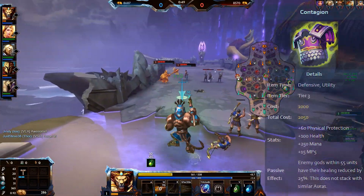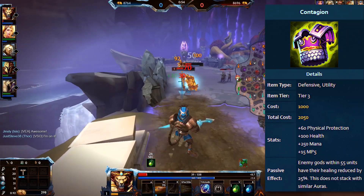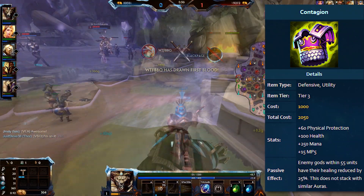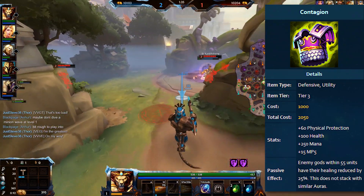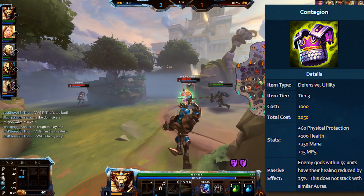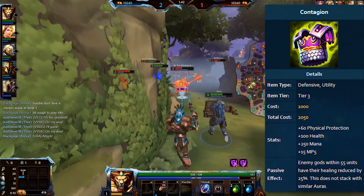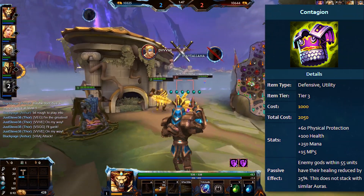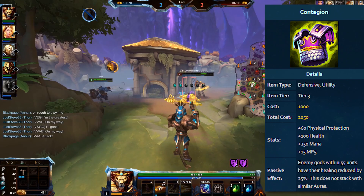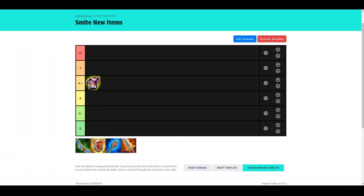The first item on our list is Contagion. Contagion is a new anti-heal item, costs 2,050 gold, has 60 physical protection, 100 health, 250 mana, 15 MP5, and the same anti-heal effect that Pestilence had, where it reduces healing within 55 units by 25%. They don't stack with each other, so you can build both but you won't get the effect twice.